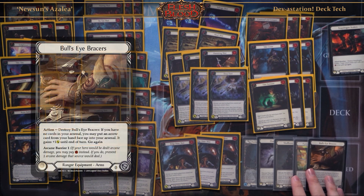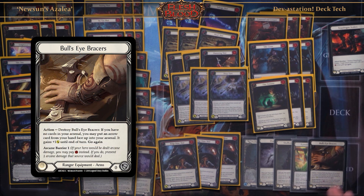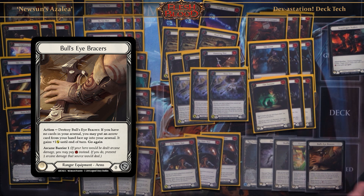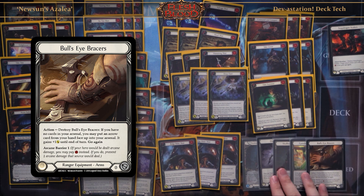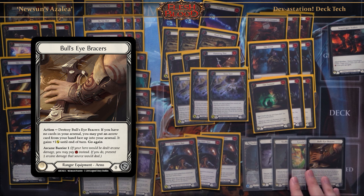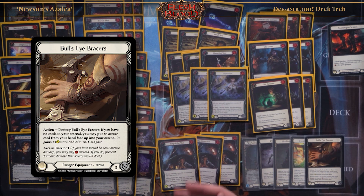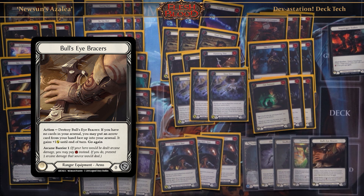Next up, I play Bull's Eye Bracer because it has Arcane Barrier, which saves you a slot against arcane damage heroes. It's also sort of like a mini Death Dealer — it puts an arrow into your arsenal so you can attack twice with an arrow in one turn. For example, after you use Death Dealer: Stick Him Shot, then Bull's Eye Bracer, then into another arrow, which is pretty good.